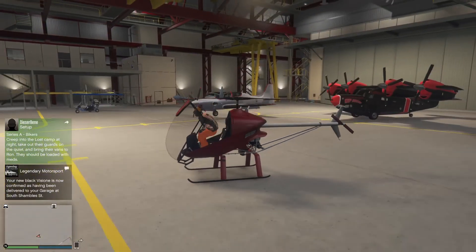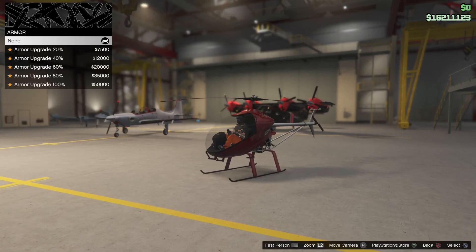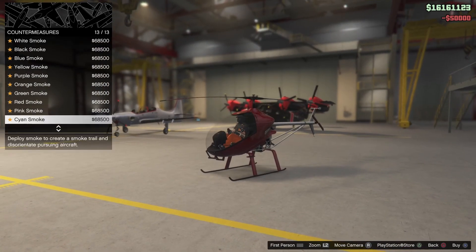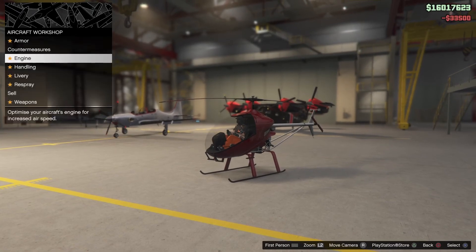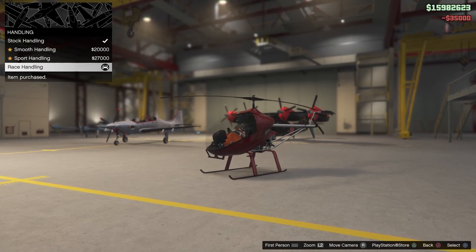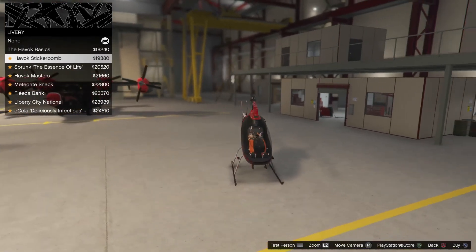Now we're gonna do the small copter. Remember, I didn't buy all of them - there were seven new aircrafts and I did buy five of them. It's pretty much the same setup: you've got air defense turrets, weapons which is the minigun on this one, liveries which are different than the others, and paint options as well.